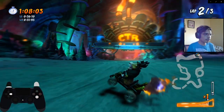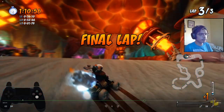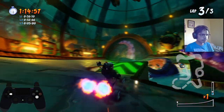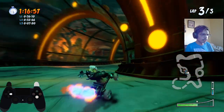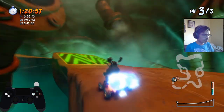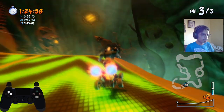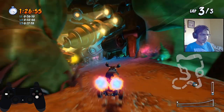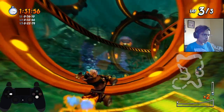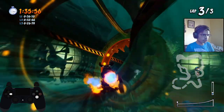Repeat for the third lap. Got the kraken here. Power slide twice, jump early — jump — position, power slide twice, U-turn, U-turn, jump.